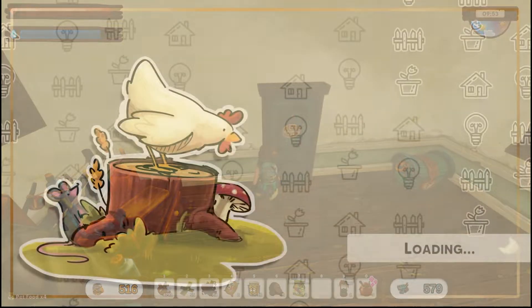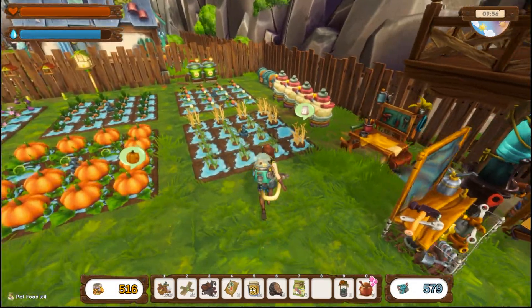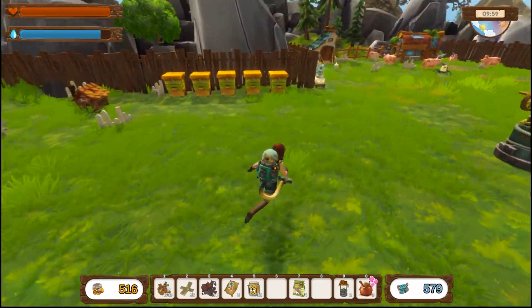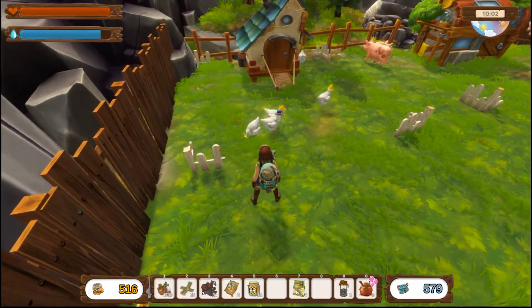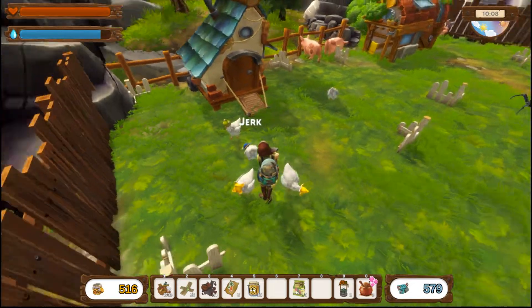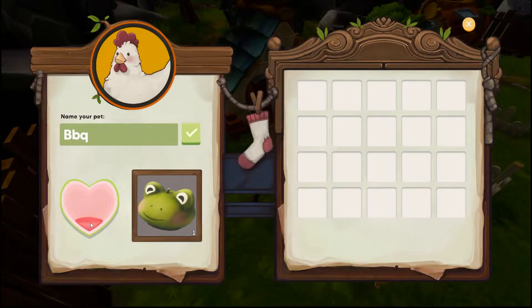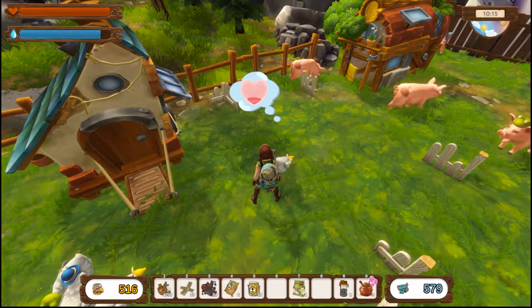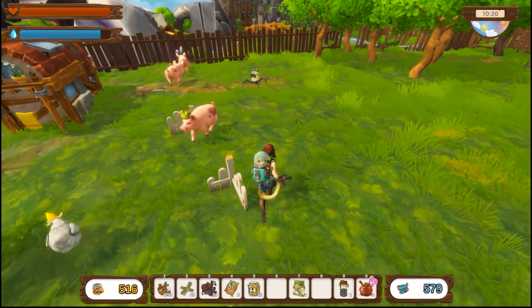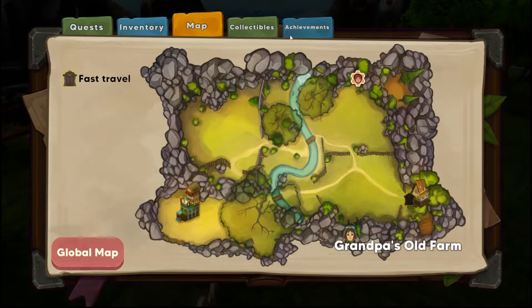All right, let's grab that and then grab this one. I don't think we need it. Let's get the extra truffles in there. Let's do you and then pet you, and then you - pet you. Take a look at the thing. And then you, and then pet you. Okay so we do have one left - I need two, they want two. Sorry pigs, I will get to you later.